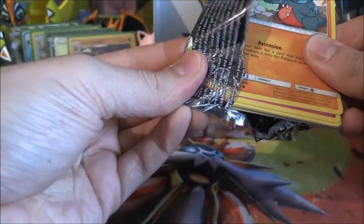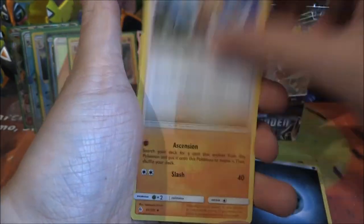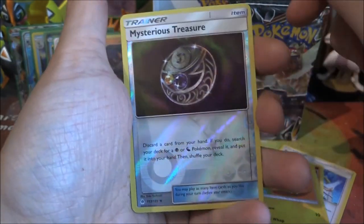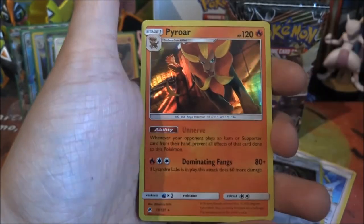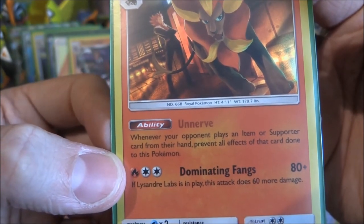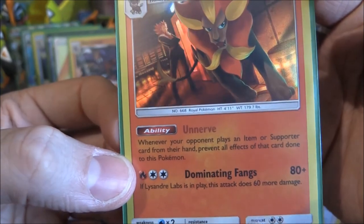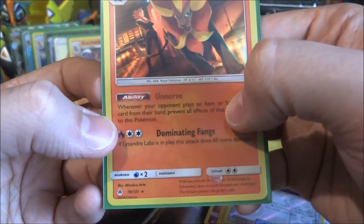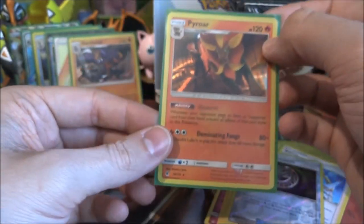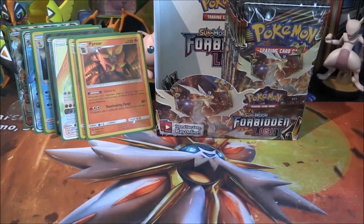Last pack from the first half — maybe a holo or something. We haven't had a GX in some packs, but I'm not expecting a ton more; we've had three so far. Dark Energy, Bonnie — that's good — Gabite, Tyrant, Gible, Flabebe, Skiddo, Froakie, Helioptal, a reverse Mystery Treasure — and Pyro holo, with Lysander in the background there. A Nerve ability: whenever your opponent plays an item or supporter card from their hand, prevent all effects of that card done to this Pokemon. So if they Guzma'd this, it wouldn't happen. Another holo and that reverse Mystery Treasure — very cool.